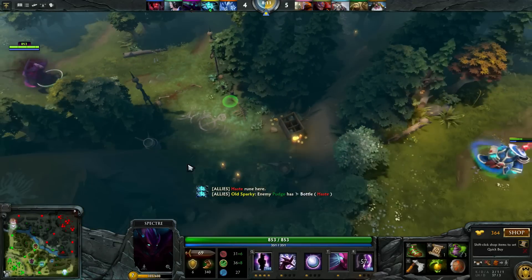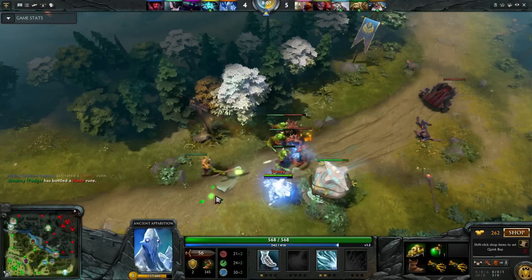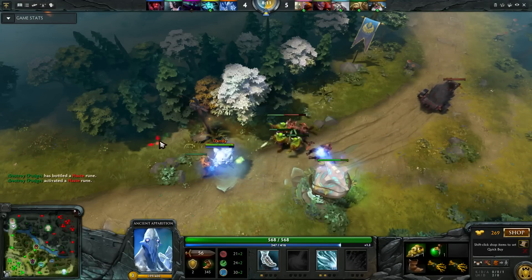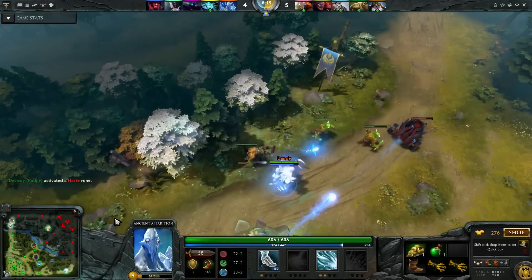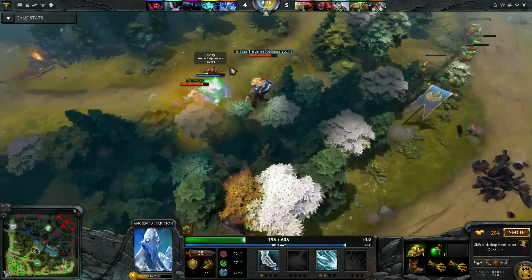At this point I am level 7, but our Ancient Apparition who has been in the tri lane is still only level 3. It is very important that he gets level 6 quickly, since his ulti will really help us in fights. That is why I head jungle and let him stand solo safely to get experience. Unfortunately he only managed to get 1 level before Pudge ganks him, but the idea behind it is still good.